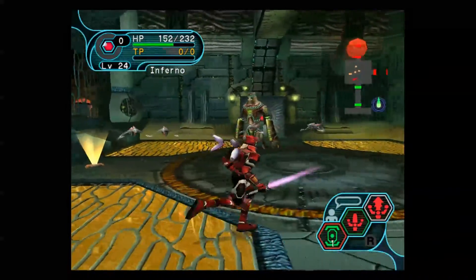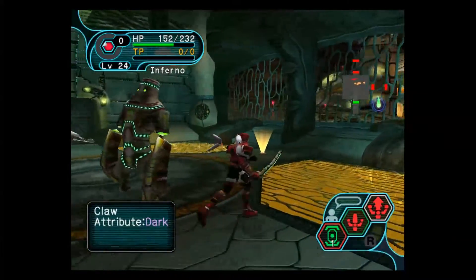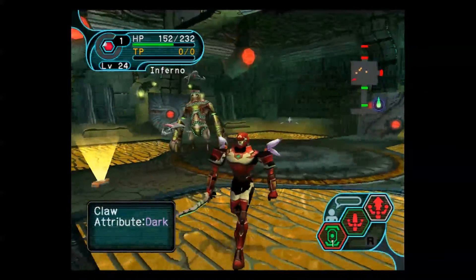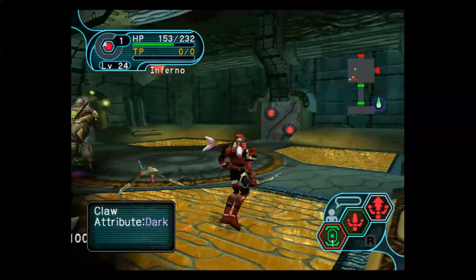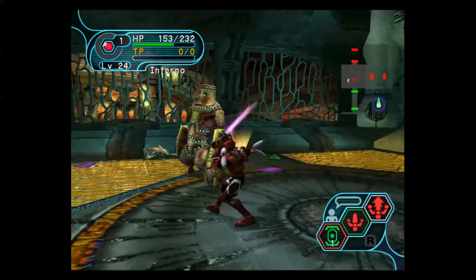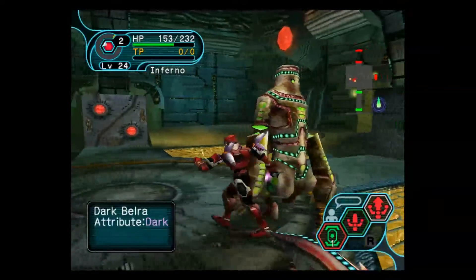These ruins — she even does quotation marks there — and this is where Dark Belra really, really sucks. As you can see, we have other enemies, we have claws here. However, if I wanted to, I could actually just make Dark Belra attack the claws. As long as you hit the claws at least once, you will still get experience for defeating them. You won't get the same experience as delivering the final blow yourself, but you'll still get decent experience — I think it's like 80%, maybe a little less.